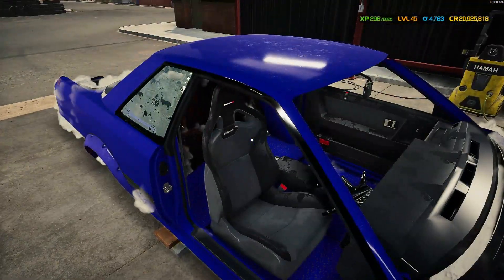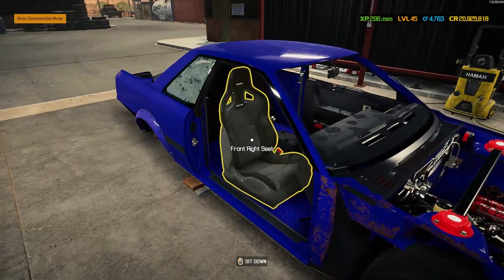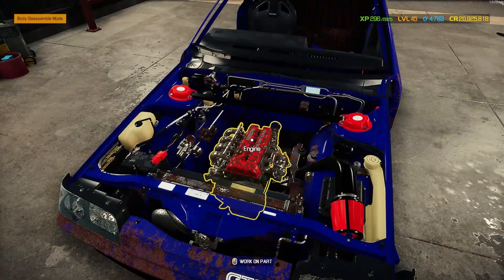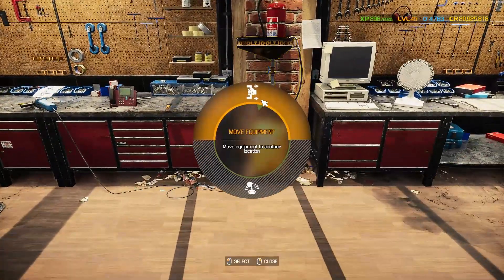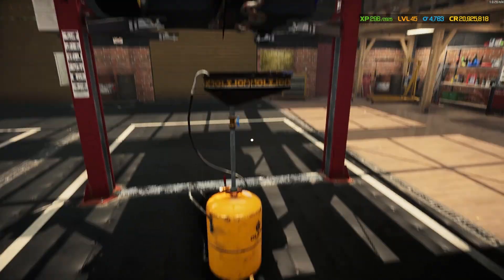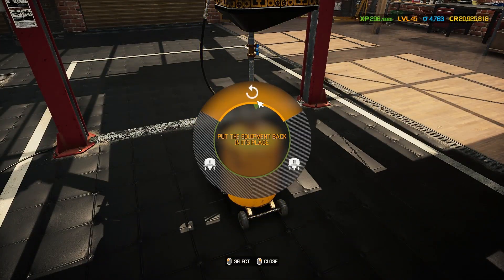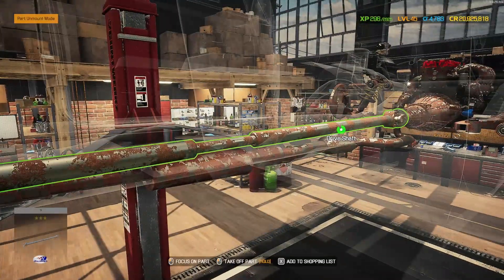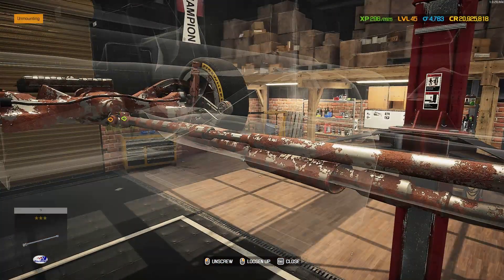Let's get the interior done, get it back on the lift, and get that engine ripped out. I'll probably be keeping these seats — actually I'll be replacing them because these ones look pretty good. Let's get it back on the lift. The oil pan is connected so let's get the oil drained first before we start stripping the exhaust and driveshaft. Not too much in there. Now let's get that driveshaft off.